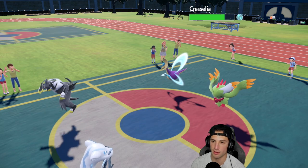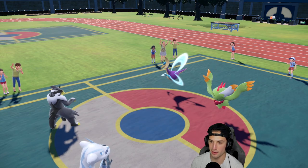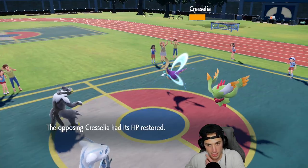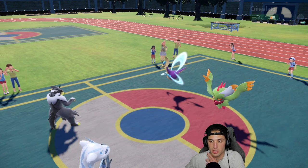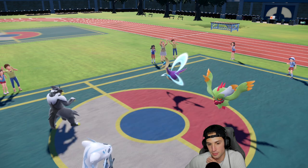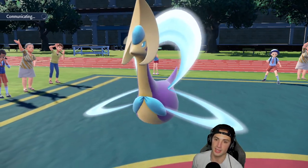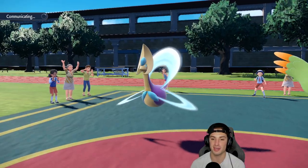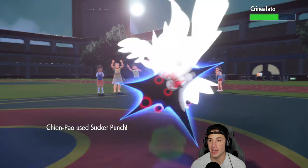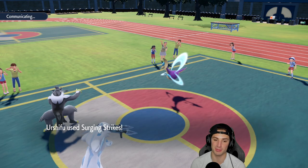Fluttermane is not surviving Surging Strikes. Surging Strikes is my play and Sucker Punch into the Fluttermane slot. Helping Hand comes out — but I'm sorry to tell you, you're attacking but you're dead. Good old Sucker Punch comes in hot and picks up the KO. Surging Strikes drops some mean damage on Cresselia — almost KOs it, living on very little HP. Urshifu and Chien-Pao in the back end are just godly.